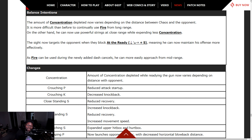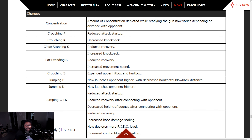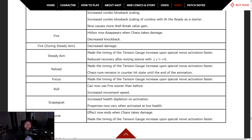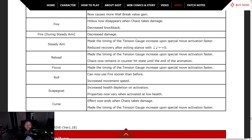Happy Chaos is a mid-to-long range character, so concentration depleting when further away is going to be rough. Reduced attack startup, decreased knockback, reduced recovery, increased knockback depending on the move. At the Ready — reduced recovery, increased base damage scaling, increased risk level, increased combo blowback. Combos with At the Ready as a starter get extra blowback scaling. Fire during Steady Aim — decreased damage.